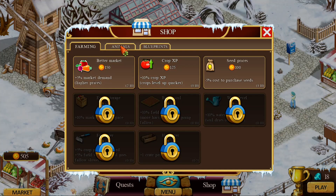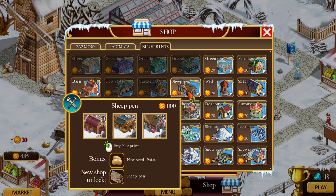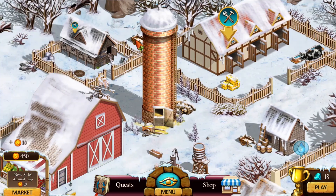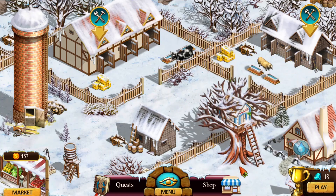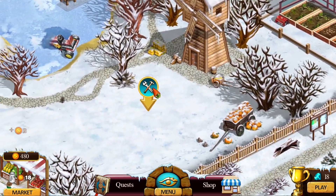I'm looking at my shop again to see what I can potentially buy. I decided to go ahead and buy another cow stable, another chicken coop, and another sheep pen, so I can increase the number of animals I have. But you have to build the stables and add them into the picture. I just bought the blueprints, but it's going to cost me $1,100 to add on to these stables. I don't have the money right now, so I can't add any more animals yet.